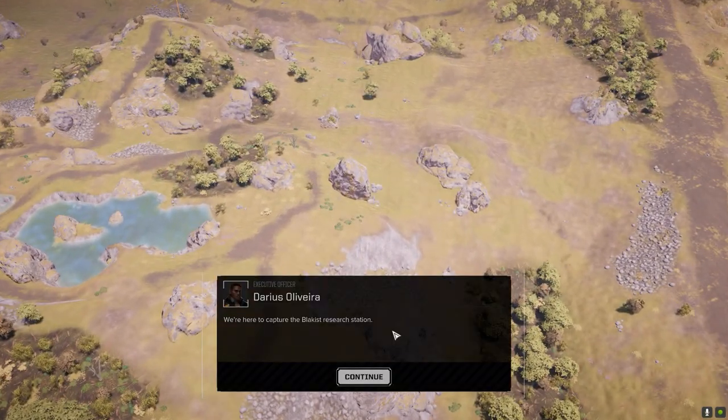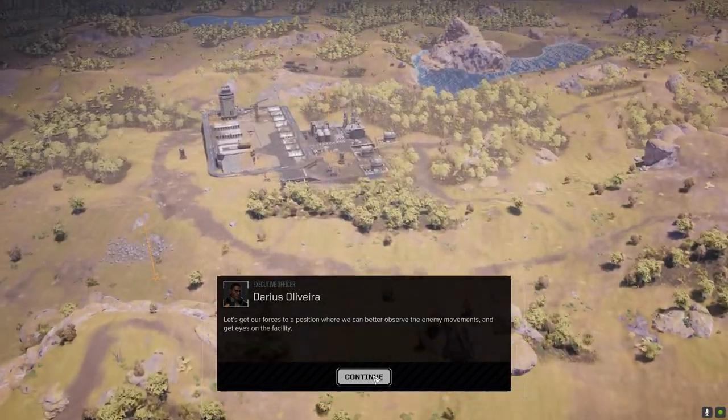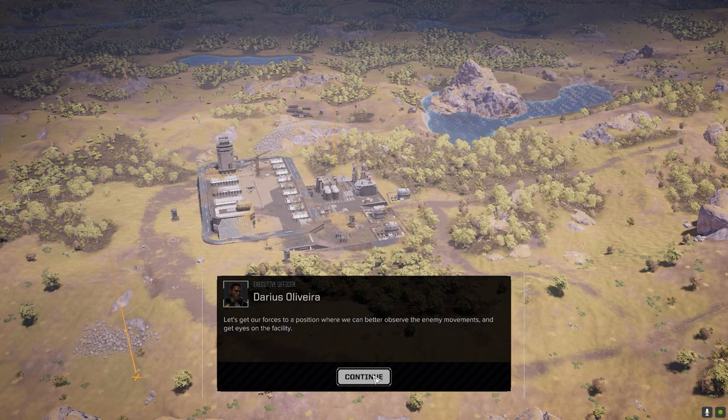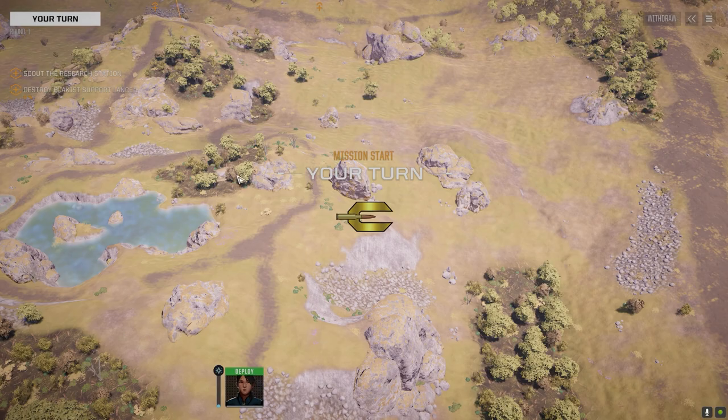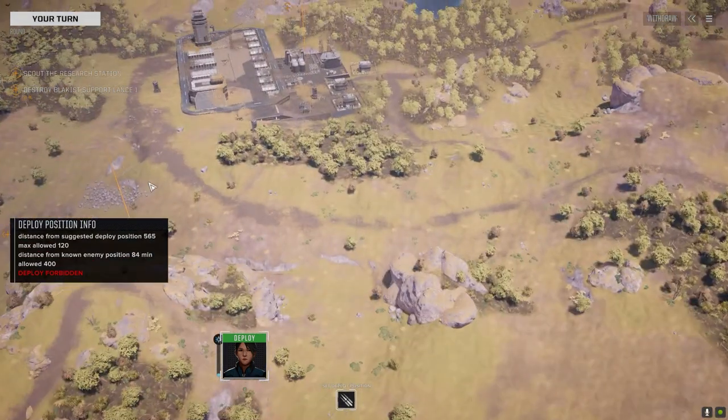Command interface, here we go. Desert - could work for us or against us. Looks like they've got two lances... nope, they've got a support lance.